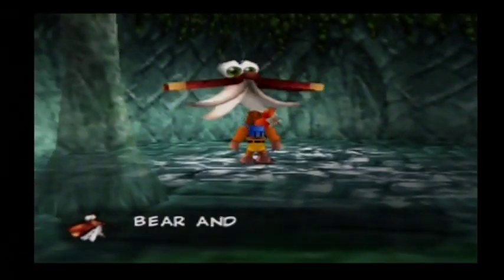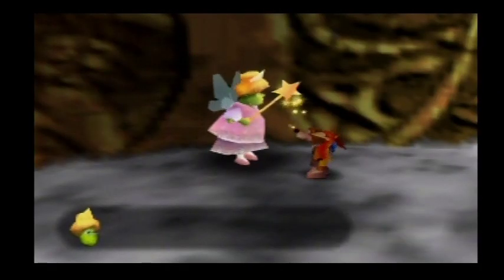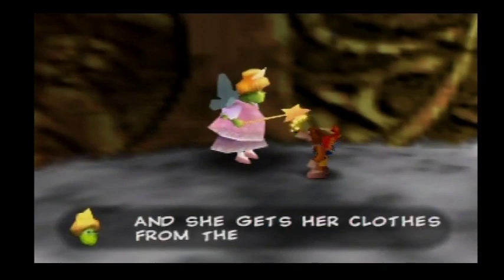There's also Cheato the Spellbook, who can give you codes, and Brentilda, who can give you advice for the trivia game. But to be honest, you can beat the game without their help.